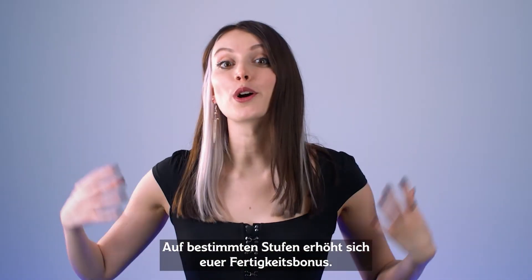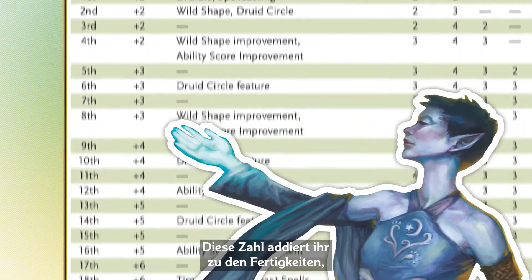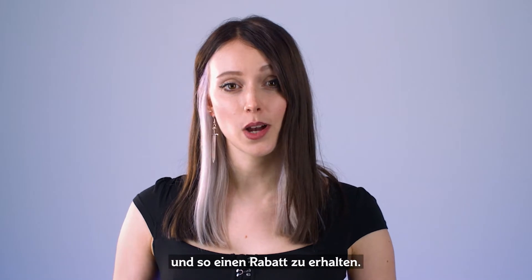At certain levels, your proficiency bonus increases. This is the number you add to the skills and saves you're particularly good at, such as intimidation — for bullying shopkeepers into giving you a discount.